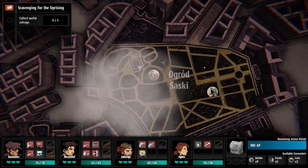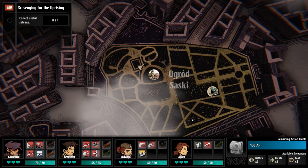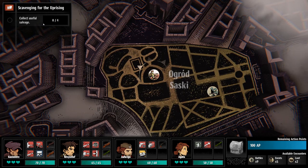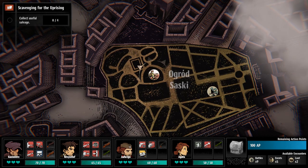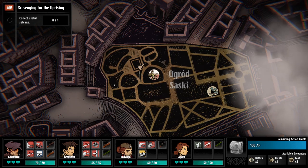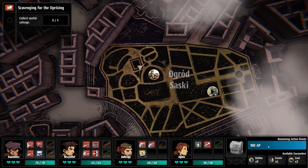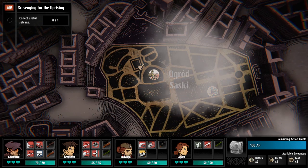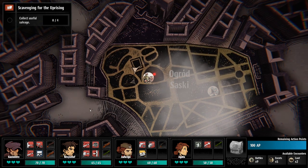This is what you get landed with — the overworld map. It's a very intriguing thing. Collect useful salvage is our objective — you always get a marker for where you need to go. You have 100 AP available. You can see available encounters: two loot, five events, nine battles. Let's go.